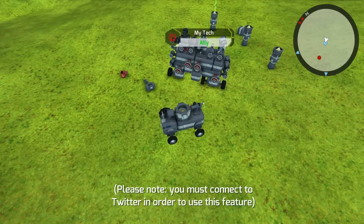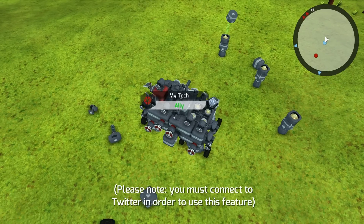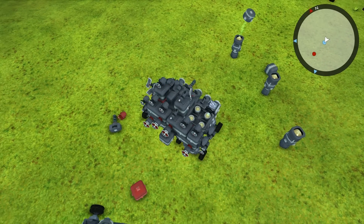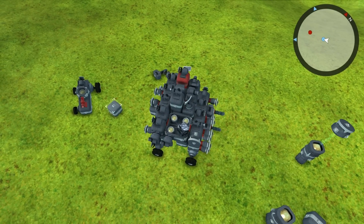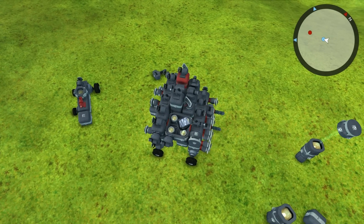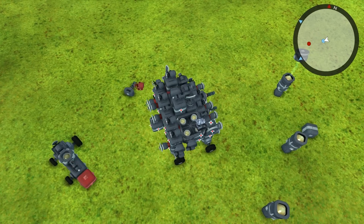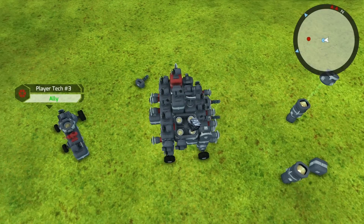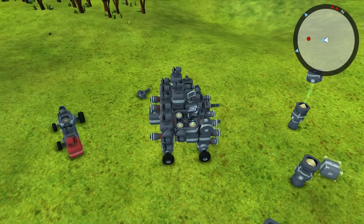Then we're going to go ahead and click on our ally over here, which is us — our main vehicle. Let's see, is there any place we can put this on? Not really. I don't know if it's going to be able to move like this, but we'll find out here in a second. It definitely could use another couple of tires, which is why I said to make sure you carry a few extra with you — but we just didn't have the space for it, so we didn't put those on.